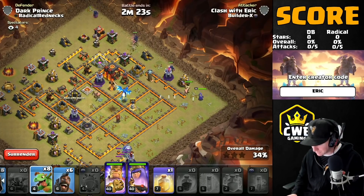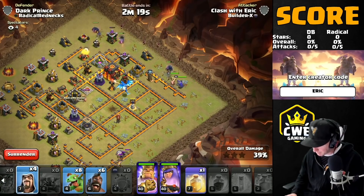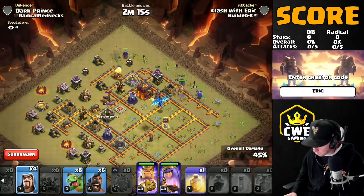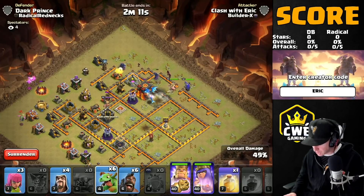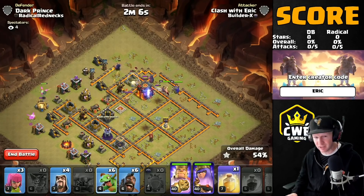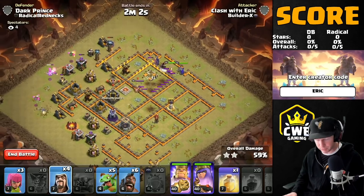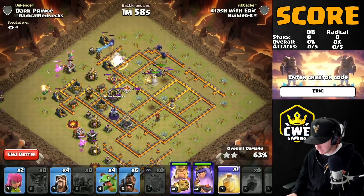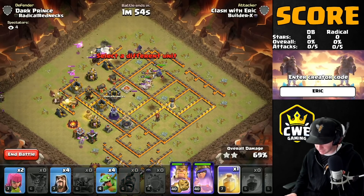Let's get these heroes moving, get the Pekkas down. The baby dragon broke the ring of defenses so they're all going to travel up towards the Town Hall — get that safe two-star, and it's only one attack per person so the safe two-star is very important. The E-drag is doing some work. We still have that heal spell, so we'll hold on to the hogs and just sprinkle these baby dragons around wherever it's safe.